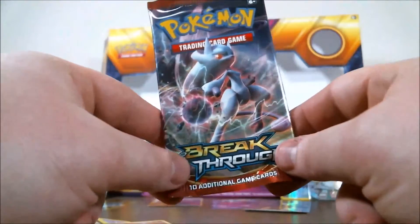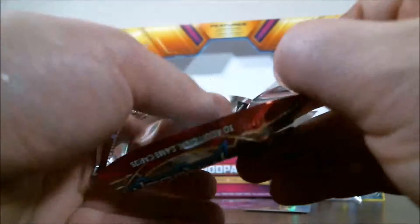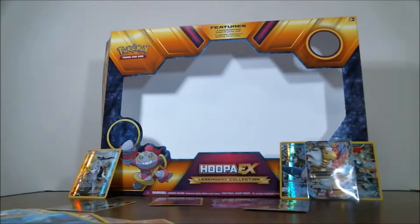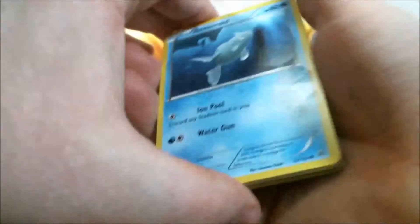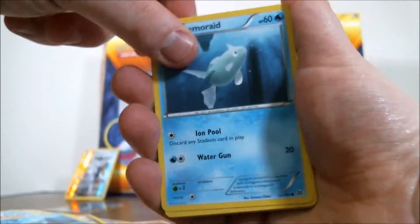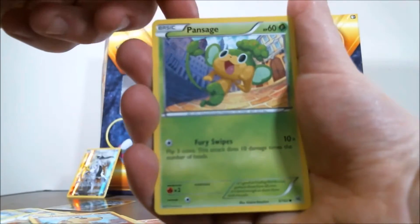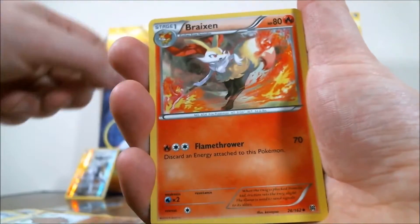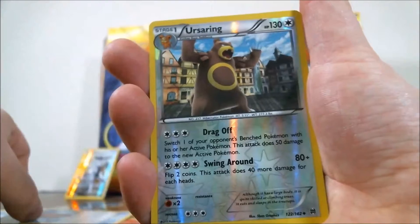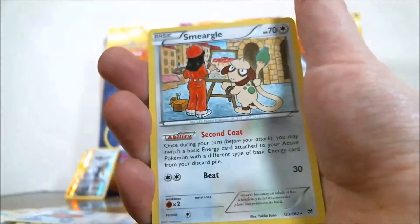We're not going to take bad luck for granted, but we are going to hope there's one more EX in the Mewtwo Breakthrough pack. Opening it up, we have: Remoraid, Doduo, Piplup, Hippopotas, Pansage, Piloswine, Braixen, Assault Vest, a hollow uncommon Fairy Garden, and our final rare of the episode is going to be a Smeargle regular rare.